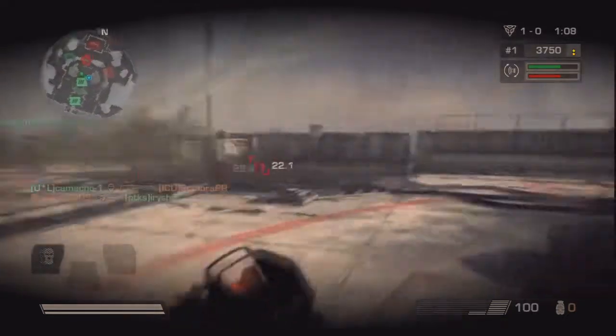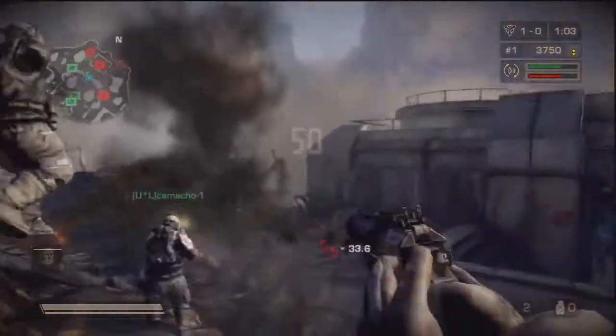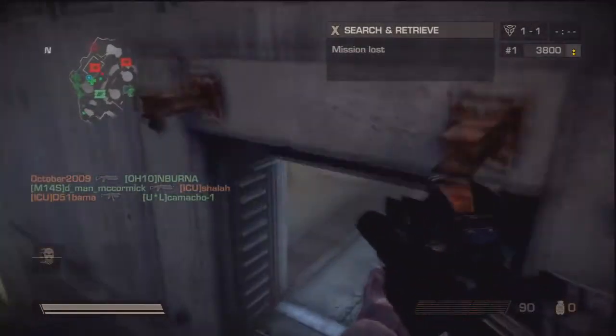Recently I've been trying to use a shotgun because I wanted to improve on my sniping. I'm not really a sniper but I thought to try to improve a little. I thought shotgun and sniper are kind of similar in a sense — sniper is really only good for long range and shotgun is only good for short range.